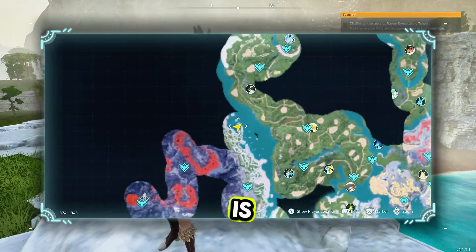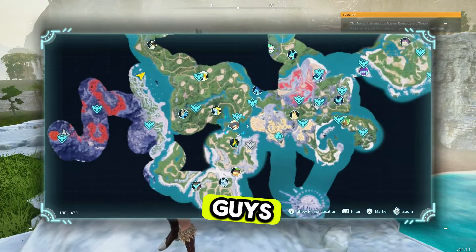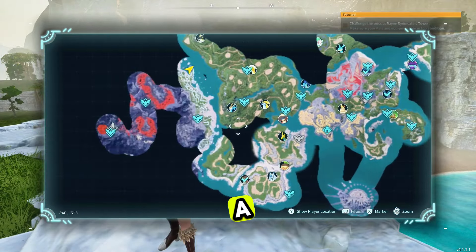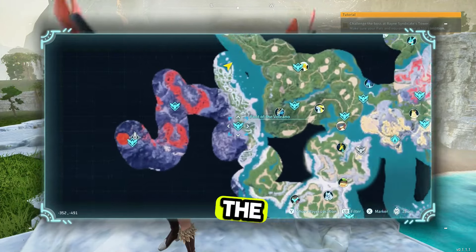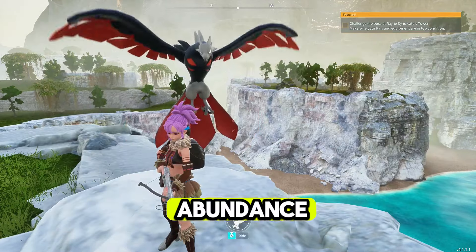So first of all, the location we have come to is right here — we're just on the shore off the volcano. If you guys don't know where the volcano is, this is the Plateau of Beginnings. Take a far left and you'll find your first waypoint here at the foot of the volcano. Travel along this whole beach area and you'll find an abundance.